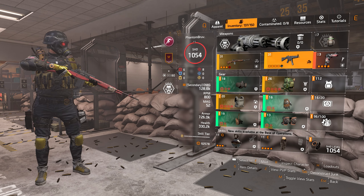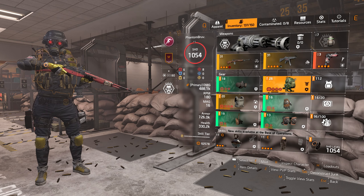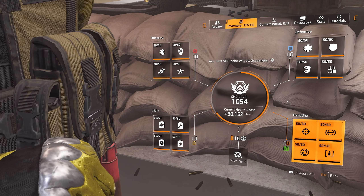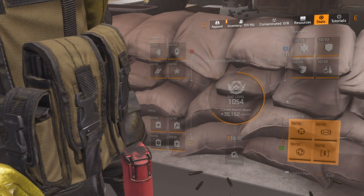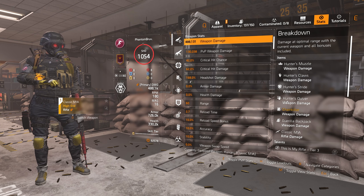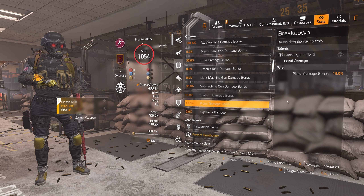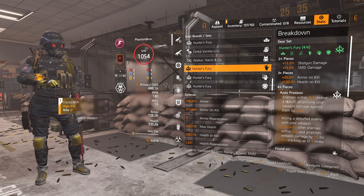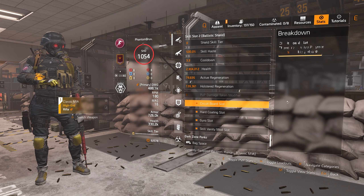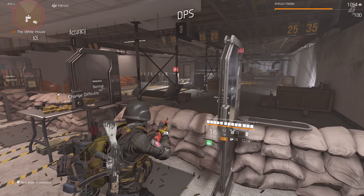I'd love to hear what you think about optimizing this build further. Let me quickly show you the stats. I'm SHD level 1000 — completely maxed out — so the damage numbers you see here will be similar if your watch level is above 1000. The key stats to look at are headshot damage, crit hit chance, crit hit damage, and weapon damage. All weapon damage is over 100%, and I've got my rifle damage bonus, SMG bonus, pistol damage bonus, and Perfect Headhunter active.